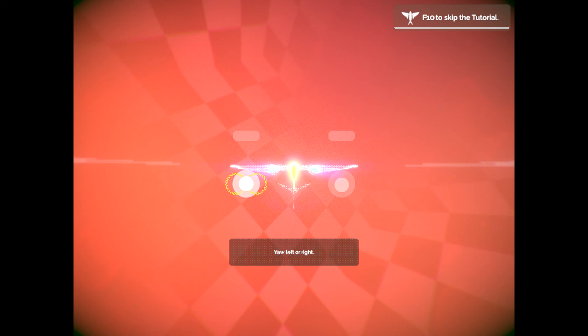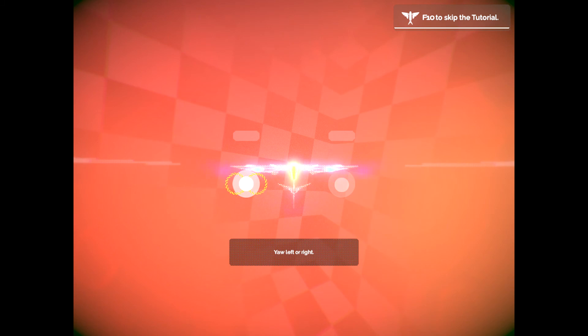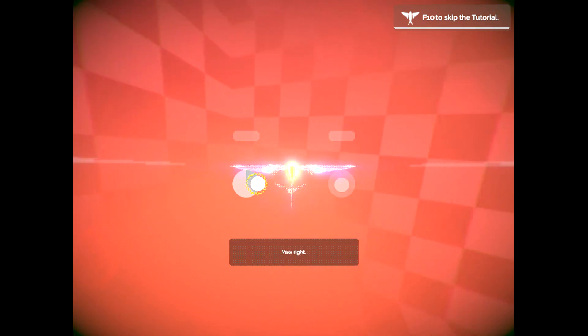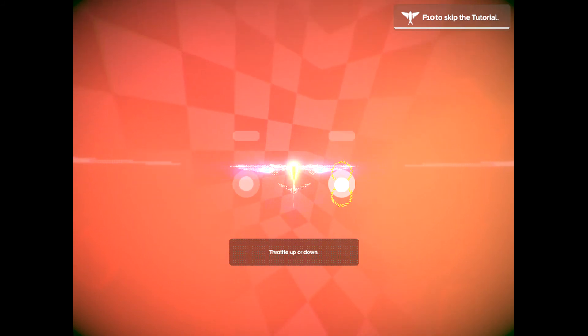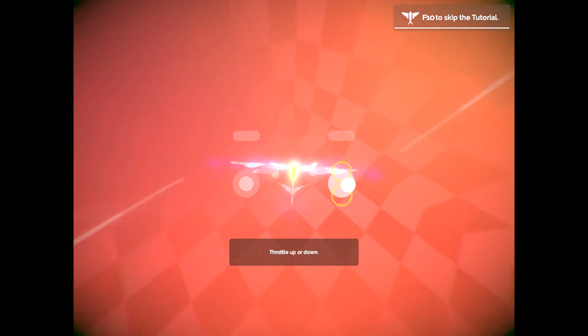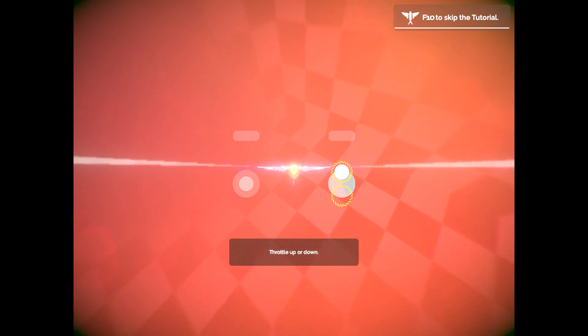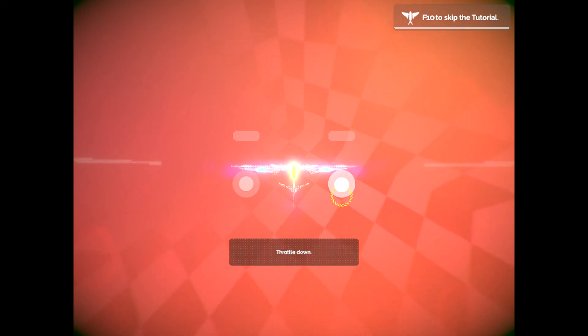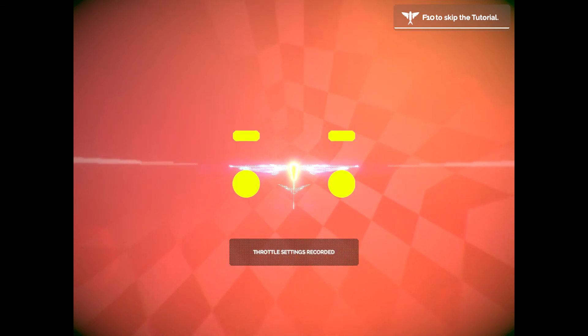Yaw left or right — that's Q and E. We're learning stuff here. Throttle up or down — pressing keys just to see what happens. Space throttles up, shift throttles down. We're learning the throttle settings.